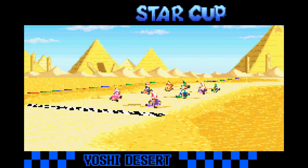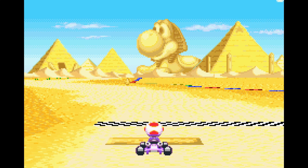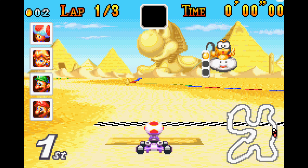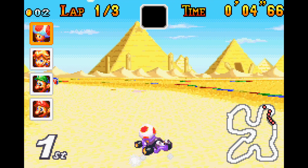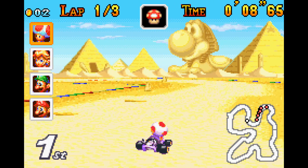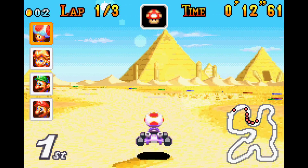Race number two done. Now time for track number three — it is Yoshi Desert. Look at the giant Yoshi statue in the background. Very cool. And the pyramids of course, it's supposed to be like an Egypt kind of thing. Doing the start very late seems to be the best bet, which is definitely different than some of the other Mario Karts — you really gotta rev up in some of them. That's the fun thing: every game's a little different.